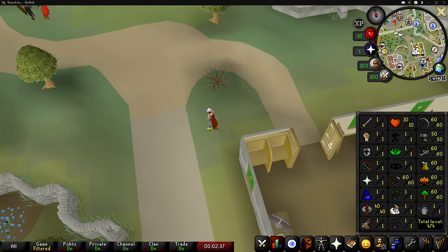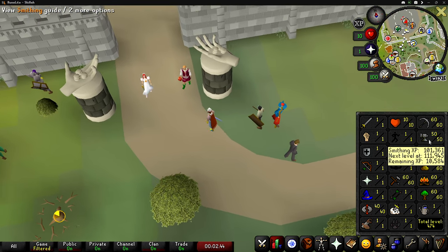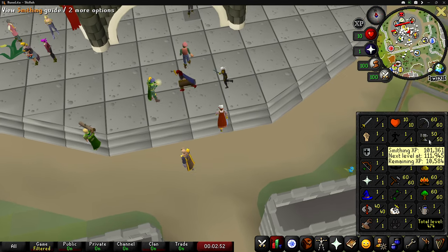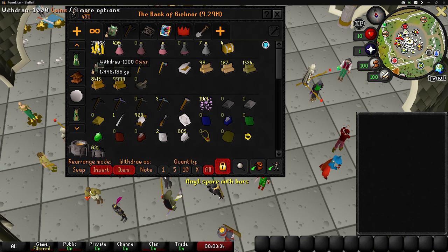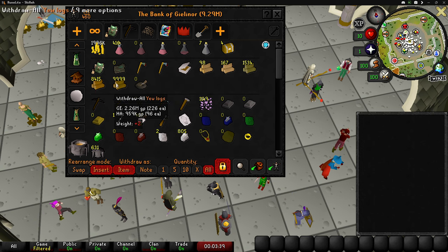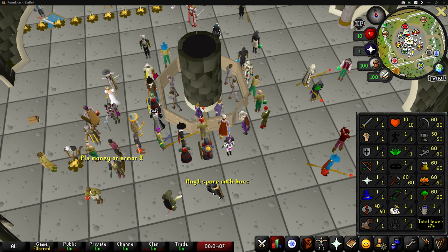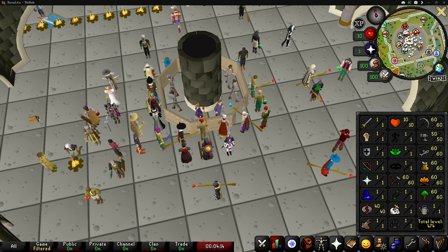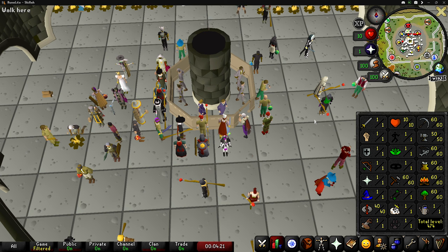I did the math on how many steel plate bodies I need to get from level 50 to level 60 smithing — the answer is 920 steel plate bodies. To make one you need five steel bars, which means I'll need to buy 4,600 steel bars, unfortunately just over 2 million GP, and I don't even have that right now. The alternative is making steel bars using 2 coal and 1 iron ore — it'll take a lot longer but I'll only lose about 108,000 GP.